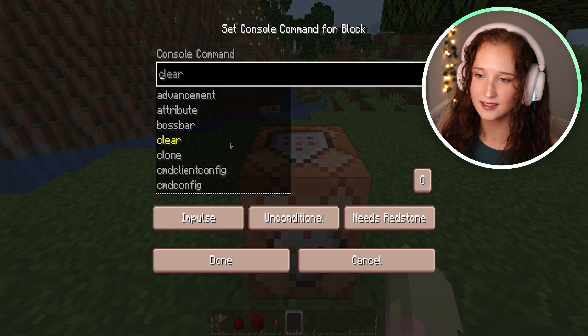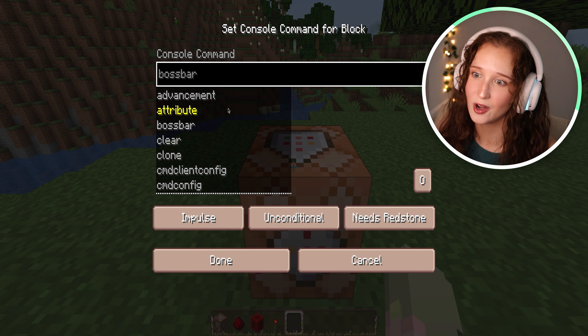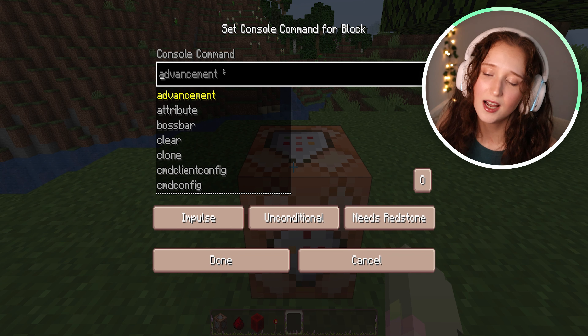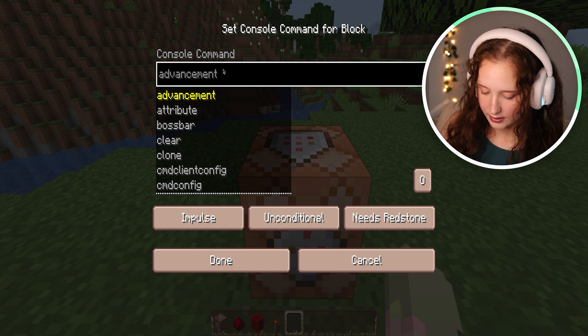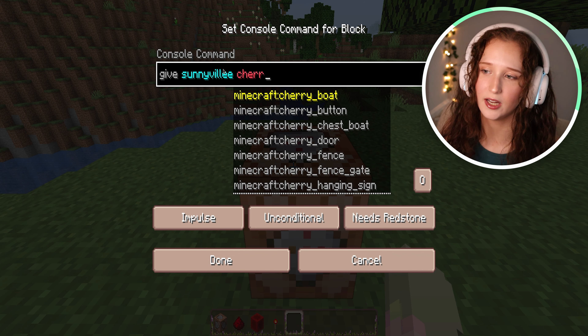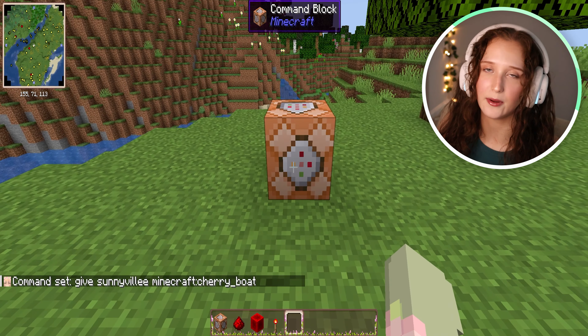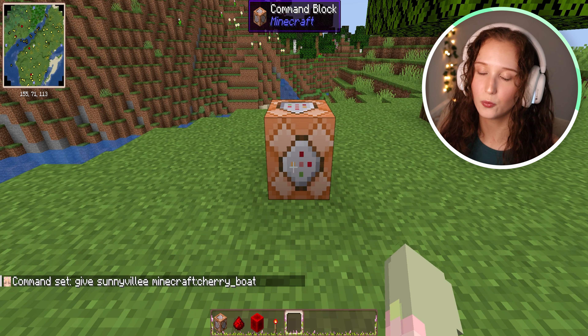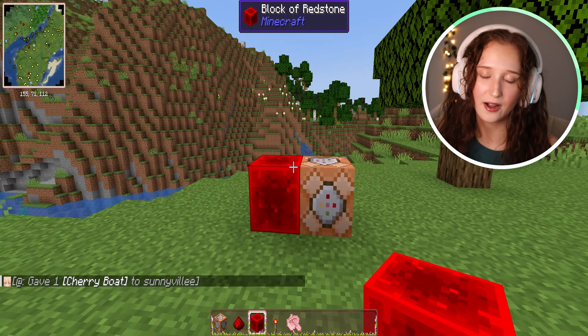What we want to do before we activate it is right click on the command block, and this is a list of all the different commands that the command block can give you. We're not going to cover them all today — I'm just going to go over a couple as an example. Let's say we want it to give us an object. We're going to type in 'give,' type in our username, and let's say we want a cherry boat. Type in 'cherry boat,' click enter, and now we have to activate it. We'll know that it works once we activate it because we'll automatically get the cherry boat. So first we'll do it with a block of redstone — and there we go, I got the boat. The block is working.